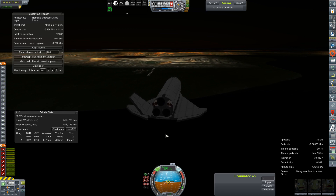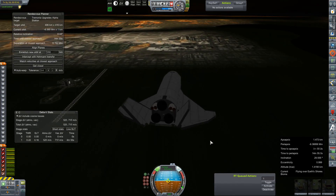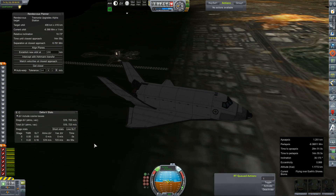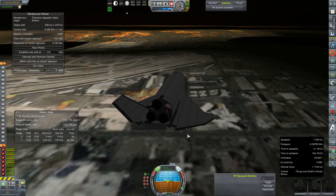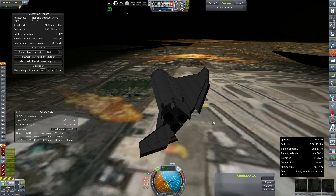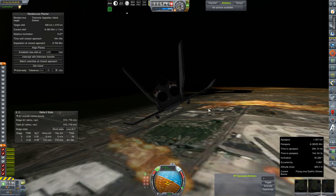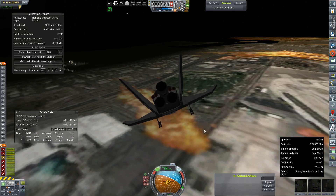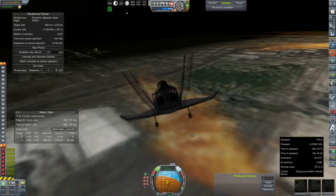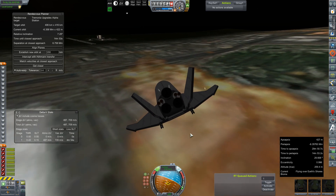We'll just see how well this works. Yegor, no — do not stall. Get that nose down. Gear out, just in case. We're going way too slow, still way too slow. We're gonna have to go.